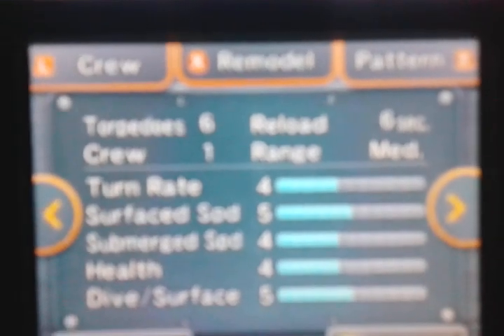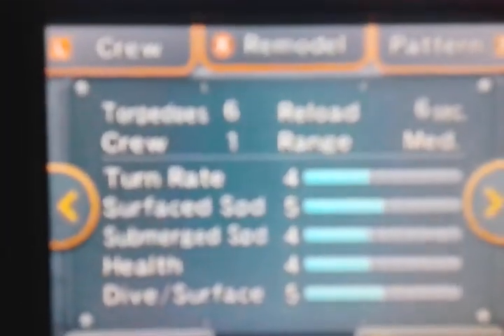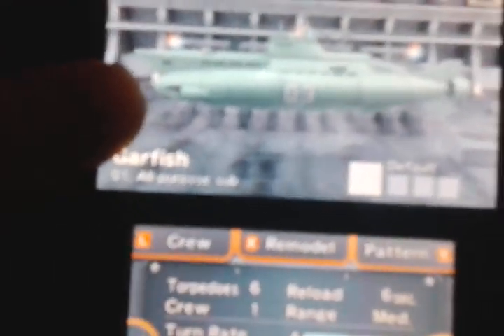We've got six torpedoes, reload time is six seconds, range is medium, crew is one. That means we can only have one crew available, and we're going to have patterns on our ship. So I'm going to show you the crews.